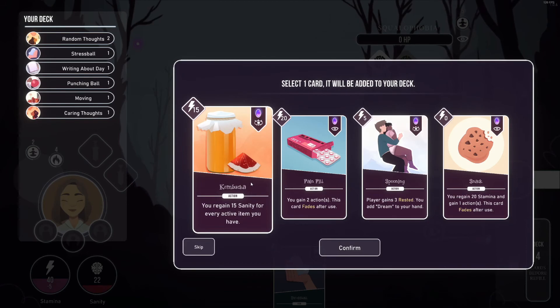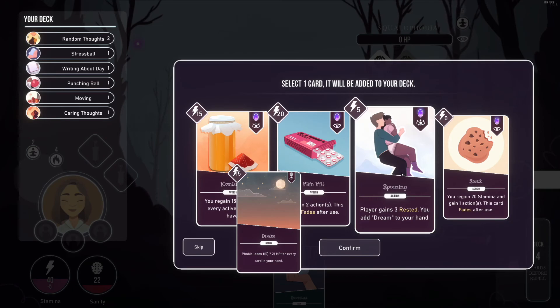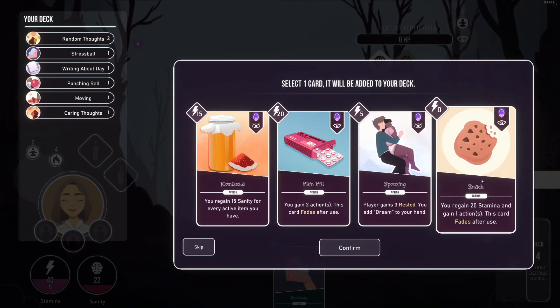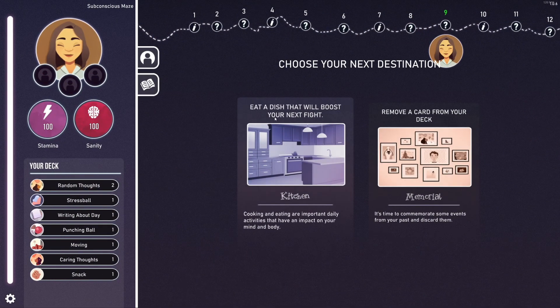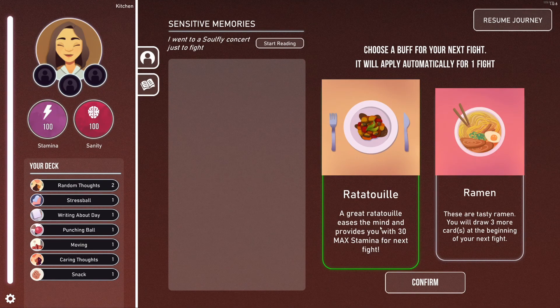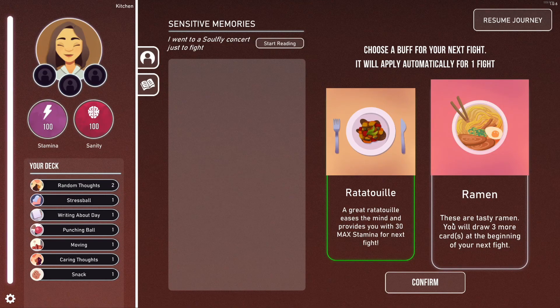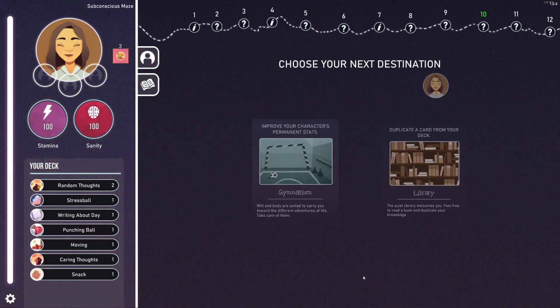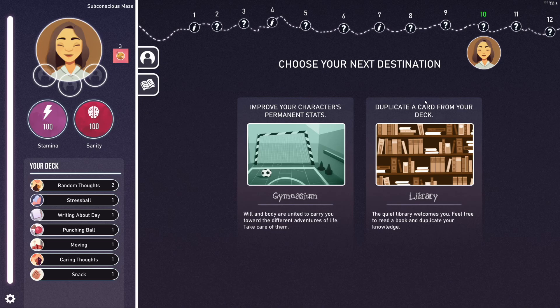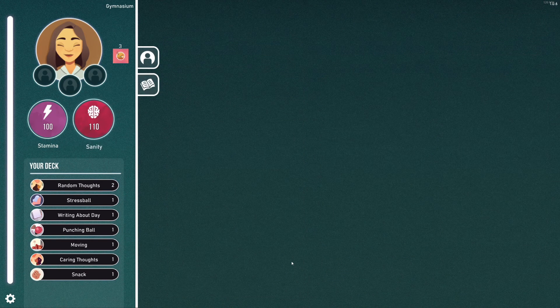Our current deck is looking good overall. Kombucha lets you regain 15 sanity for every active item. But we take the card that gives player 3 rested, regain 20 stamina and 1 action — that's really good because we have cards that cost a lot of stamina. We eat a dish for the next fight — ratatouille provides 3 back stamina, or ramen lets you draw 3 more cards at the beginning. Let's go with ramen and draw a lot of cards. And let's also get some more sanity.